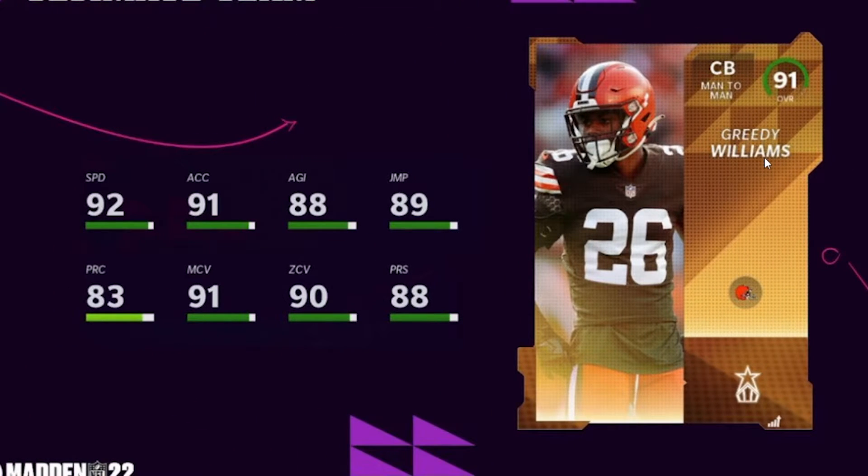Then we have Greedy Williams — I completely botched his name, so I apologize. 93 speed, 92 acceleration, 89 agility, 90 jumping, 92 man coverage, 91 zone, and 89 press. This card is actually a very solid cornerback; I do like this card. Browns fans will be using their NCATs for him today. Make sure that you guys do finish your solos because you will have gotten the NCATs for them today if you are keeping up with them.